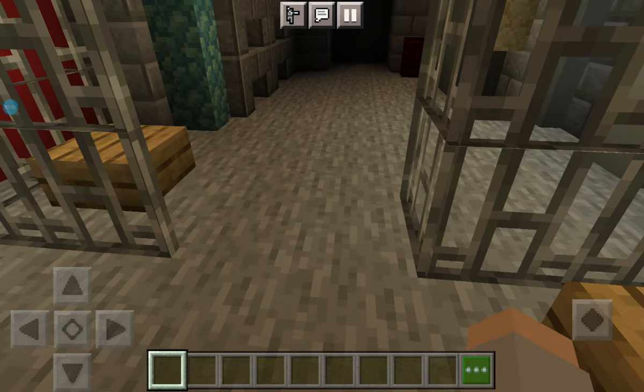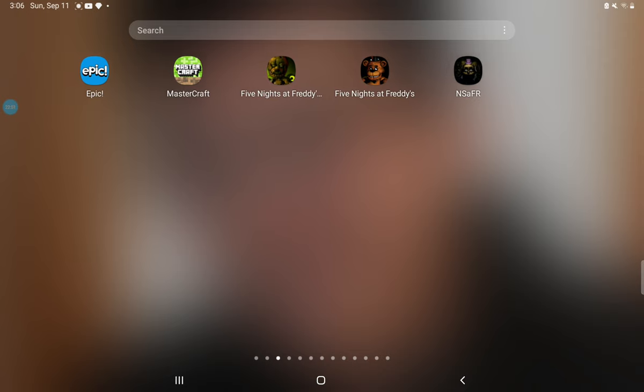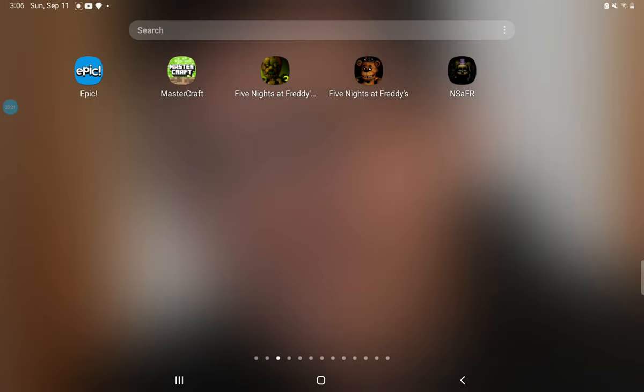So now I guess it's time to show you how I got this. Go to the Play Store and download this thing called Mastercraft - it'll look like that image right next to Epic. I don't remember why I got Epic. Just download that and you'll see it. Yeah, thanks for watching, bye - there will definitely be a part two. So yeah, subscribe to cup of tea!